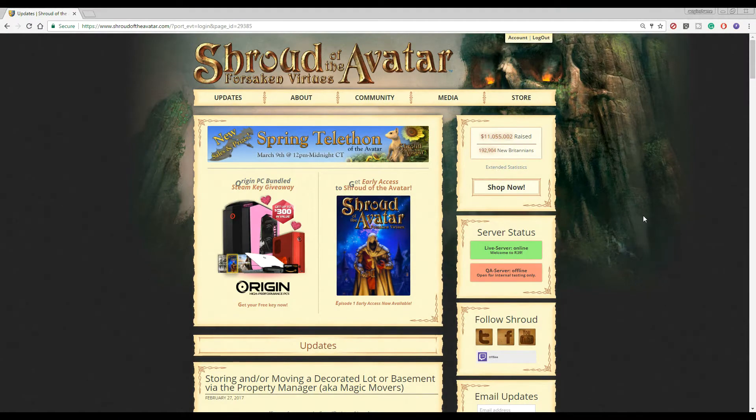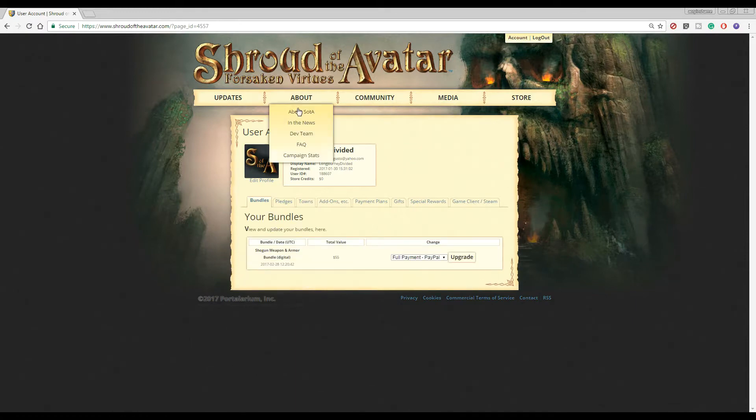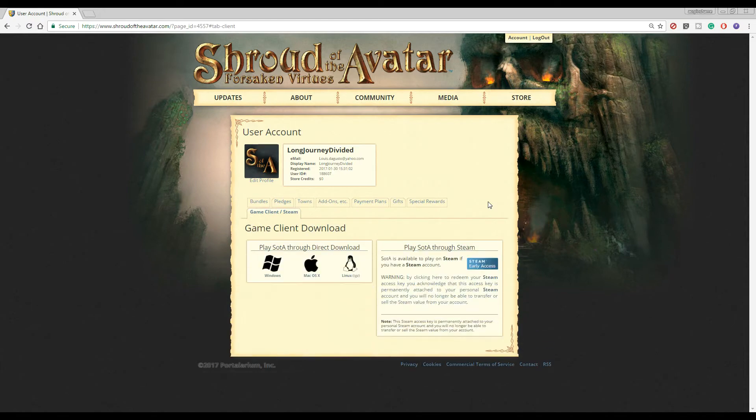Next, we're going to go over how to connect your account to a Steam account. First, log in to your Shroud of the Avatar account and go to your account page. You'll see your bundle or standard purchase there. You can go to Game Client / Steam, and then you'll see a link you can click in order to link your account to a Steam account.